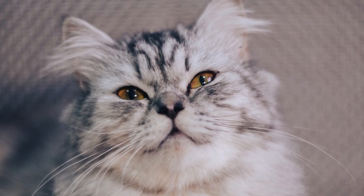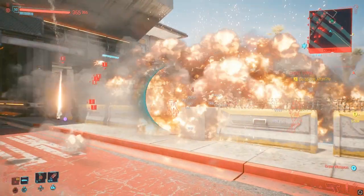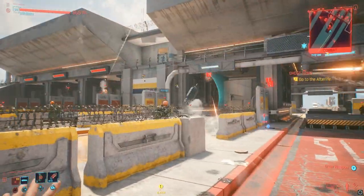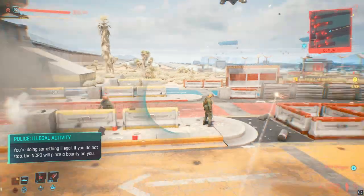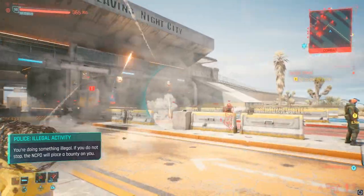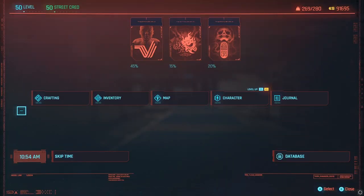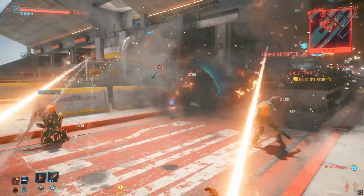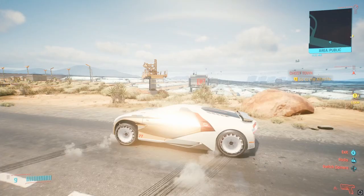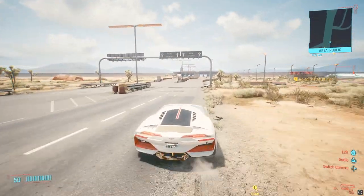And what about Cold Blood? Cold Blood XP is awarded based on killstreaks, and since you're killing the guards in quick succession, you'll be leveling up Cold Blood at the same time. It's quite amazing, honestly. Once you've run out of grenades, go to your inventory and craft some more. Keep crafting grenades, using grenades, respawning enemies, and repeating until you hit level 20 in each of these skills.